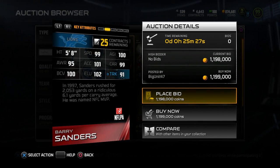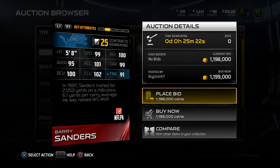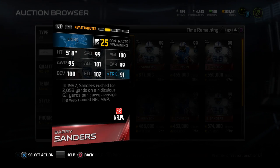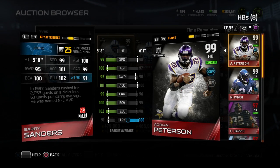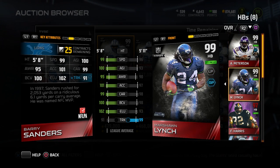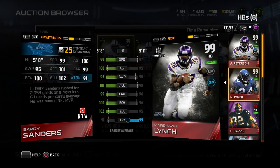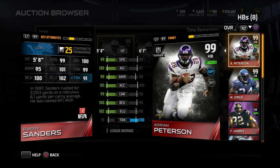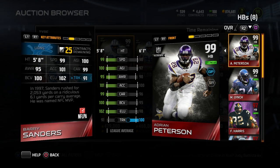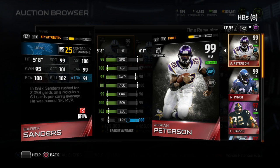Barry Sanders is 99 overall, an incredible card. His elusiveness, his agility, his acceleration, his speed — everything is just amazing. He's not great at trucking, but he's still got a 91. My current running back on my roster is Adrian Peterson — I think he probably compares most favorably with Adrian Peterson. If you look at Marshawn Lynch, he's substantially better than Marshawn in everything other than trucking, with Adrian being a little bit better in most attributes over Marshawn.